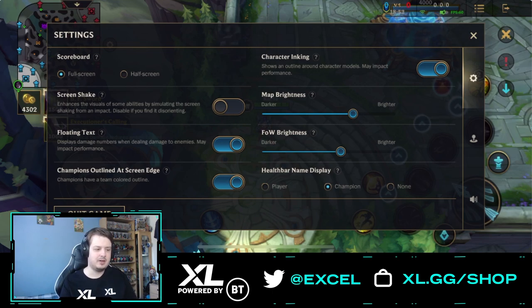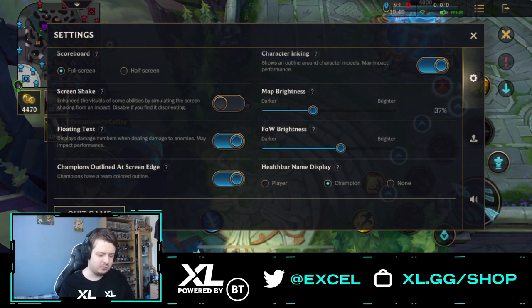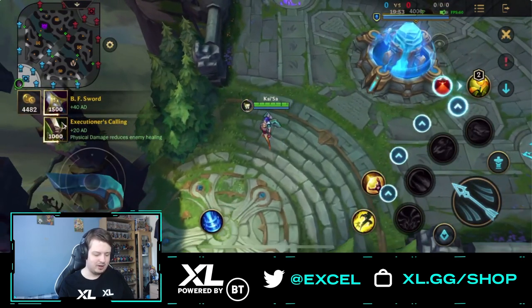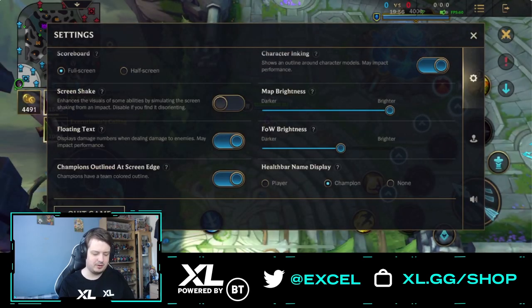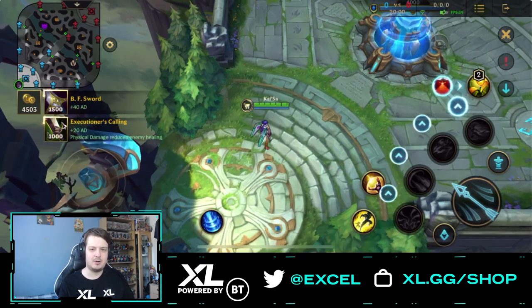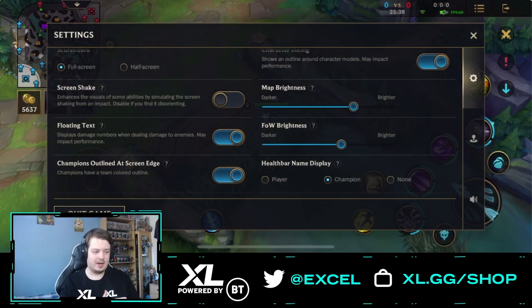Moving across, we have the map and fog of war brightness. I always recommend having this as bright as possible, but be careful — this is probably the biggest thing that will drain your battery and make your phone hot. At the lowest brightness the map is relatively dark, but at the highest brightness everything is a lot more visually clear and pleasing.